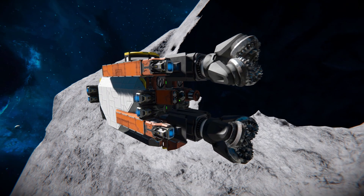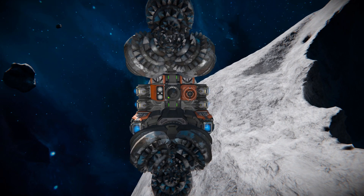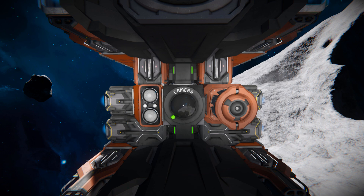Coming around to here, this is the very front of what we get with our little drone. We've got two drill heads, which is how we're going to be carrying most of our resources and drilling through the asteroids. Right in the middle is the camera for flying this thing around and collecting resources, with a little ore detector next to it and a small DLC spotlight on the side.